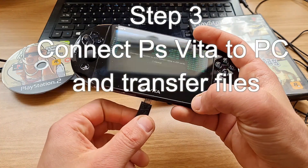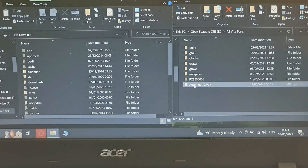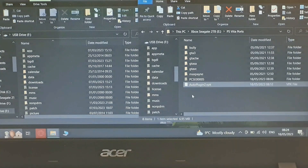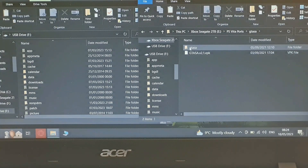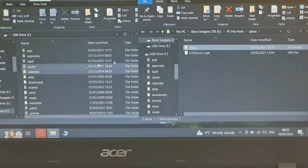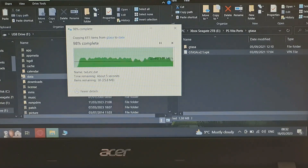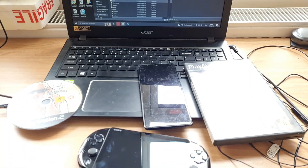Step 3: Now on the PC, transfer 2 VPKs — one is AutoPlugin 2 and one is Grand Theft Auto San Andreas. We also need the data files for San Andreas, which are about 2.6 GB. It took about 7 minutes to transfer them. The stopwatch is still running — fast forwarding now — and we are done. Files are there and now we are back on the PS Vita.